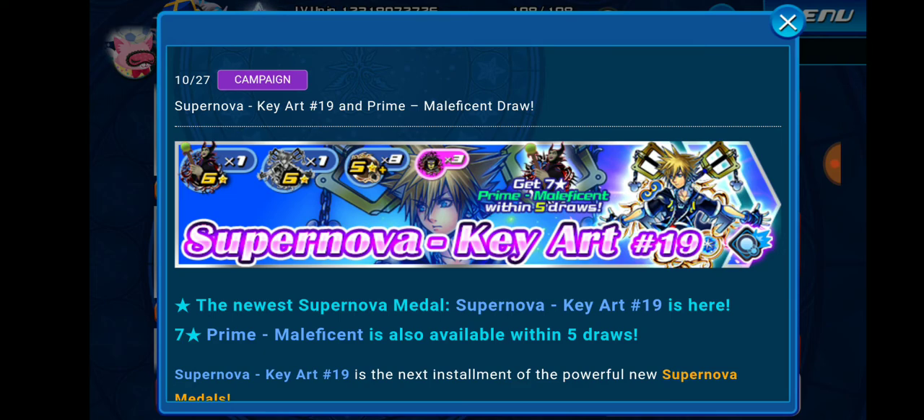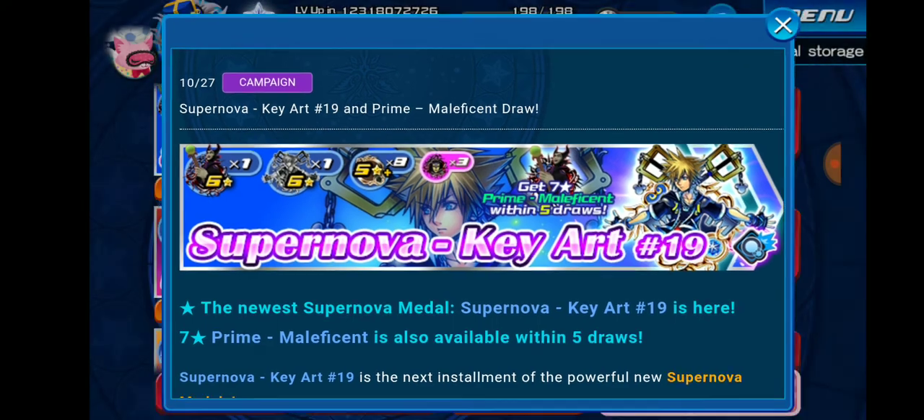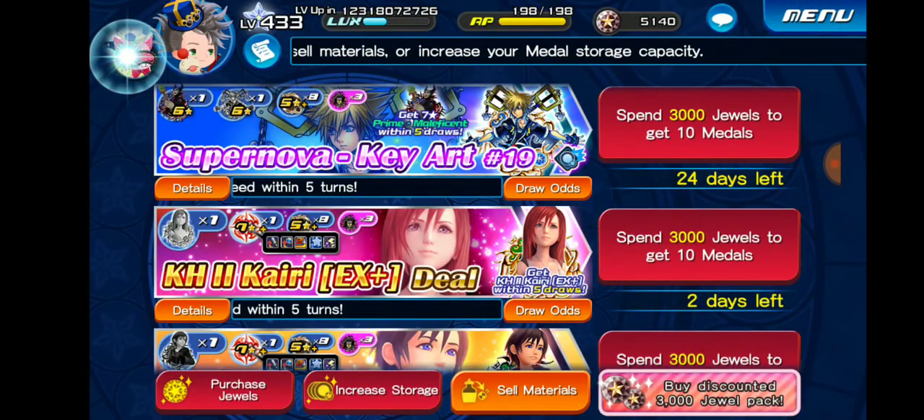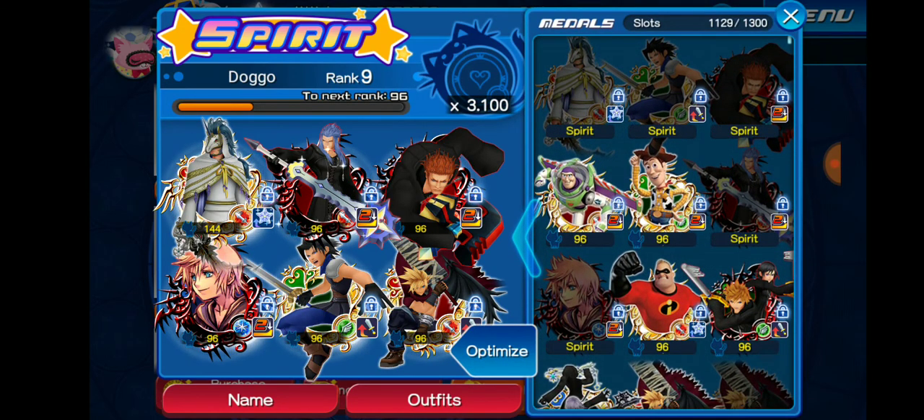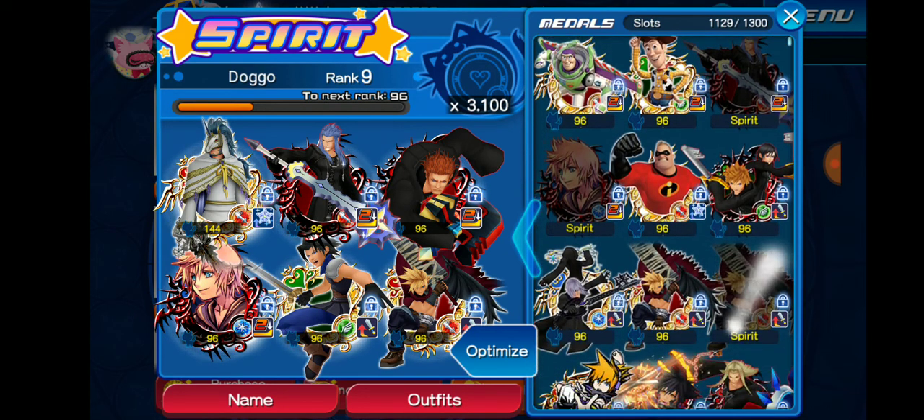If you are only one or two metals away from a rank 11 pet, I would probably recommend this banner. But for people like me who are a few metals away from rank 11, I would not recommend pulling just to get a rank 11 pet. In the past we've gotten rank 9 pets where there were some notable benefits back when rank 9 was the best thing available.